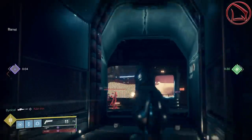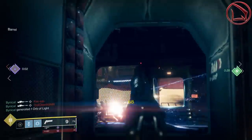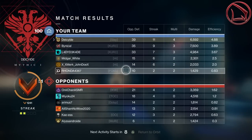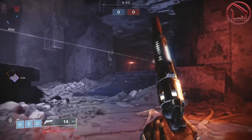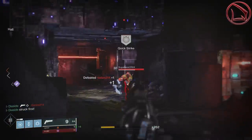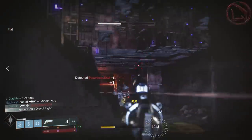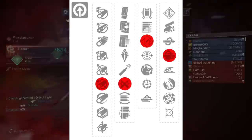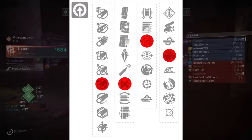The only other thing I want to say about this roll is that the reason why I like Rapid Hit so much is because it gives you an increase in both stability and reload speed combined, which is pretty much like combining Zen Moment and Outlaw into one perk. But if you don't happen to get that RNG luck, then something like Snapshot Sights is going to be fantastic as that's going to make the weapon that much snappier.